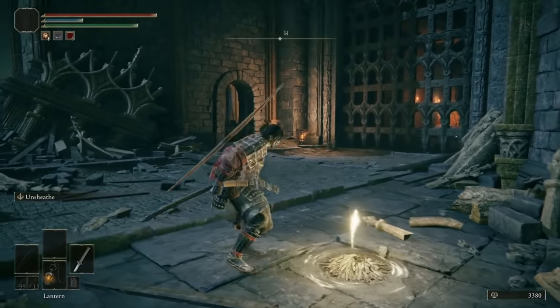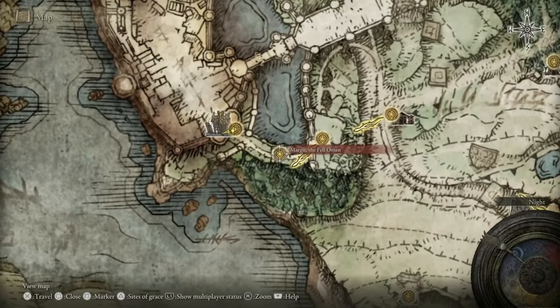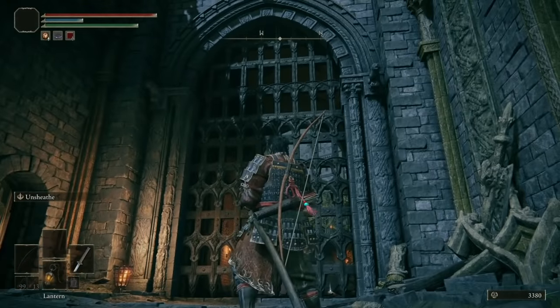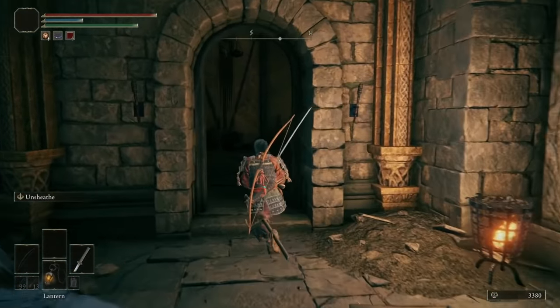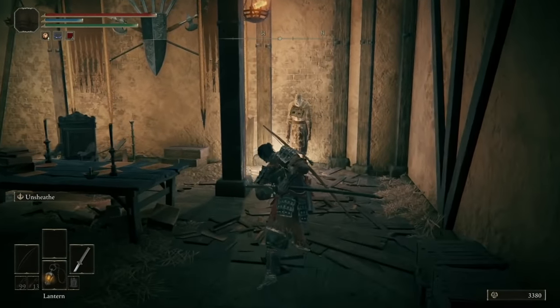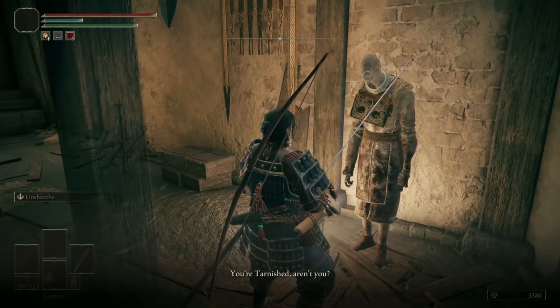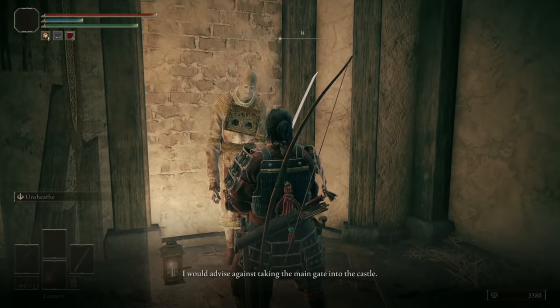Now for Gatekeeper Gostok — he's definitely not missable, but what you do with him matters. A little known fact is that every time you die in Stormvale Castle, if Gostok is left alive, he will come and loot your corpse and steal some of your runes. So you'll find when you go back to reclaim your runes, you're picking up less than you died with. If you want to kill him, you'll stop that from happening.